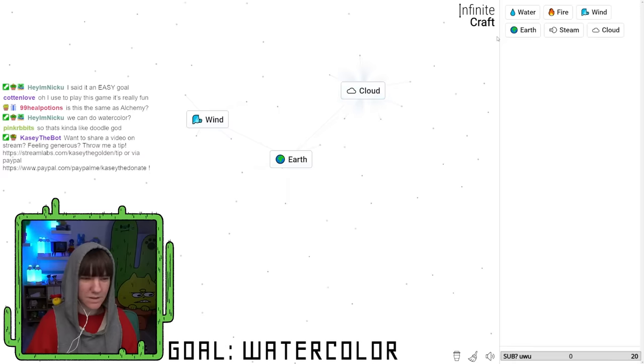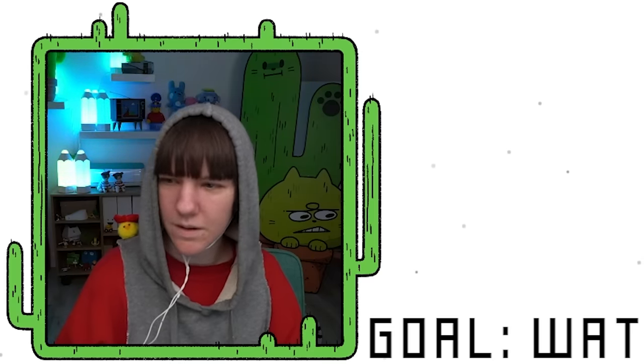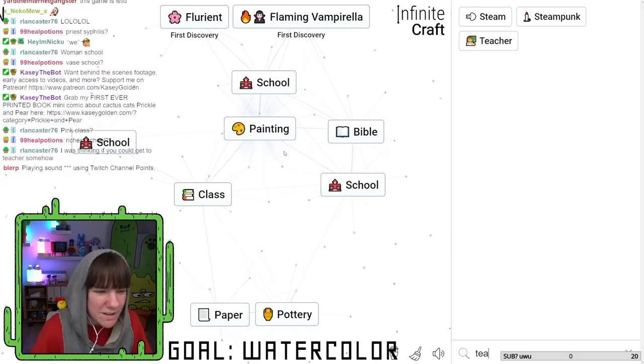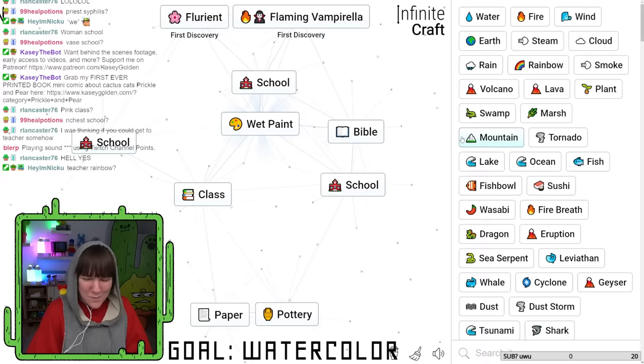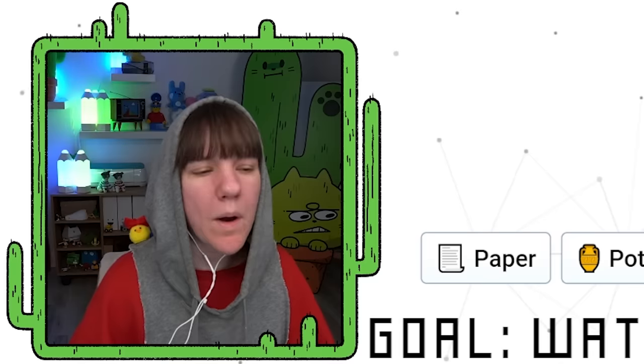Water and fire makes steam. Water and steam makes cloud. Watercolor seems pretty basic. Surely we can get watercolor. Paper artist. Painting? In water? Okay, come on with the wet paint. What about wet paint plus water?